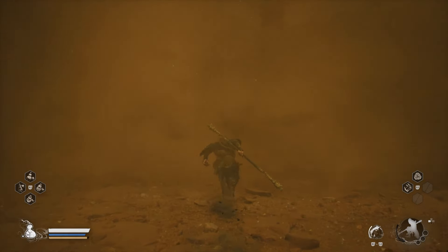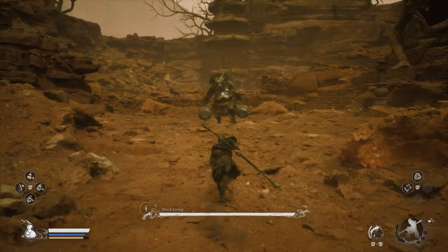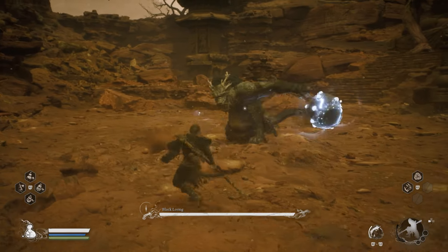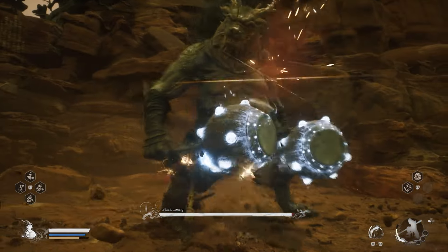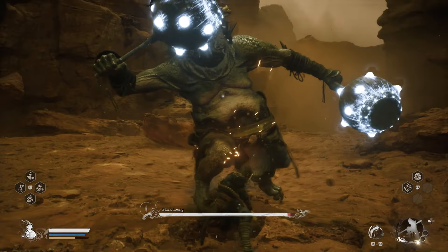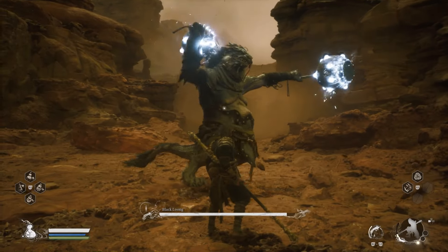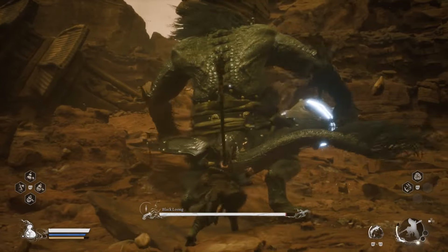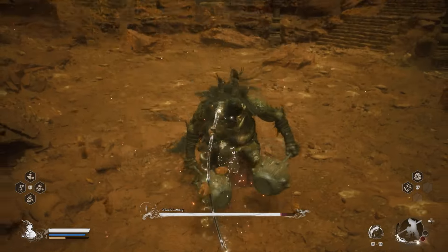I'm going to be using the regular stance, which is the smash stance, and we're going to attempt to use the mix-up to bypass the attacks and also get some damage in. For that jumping attack, dodge sideways before this clapping attack — you want to dodge sideways. It hits three times, so you can dodge sideways and use your i-frame to get through those.